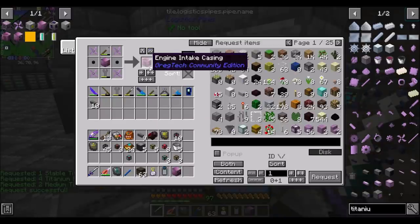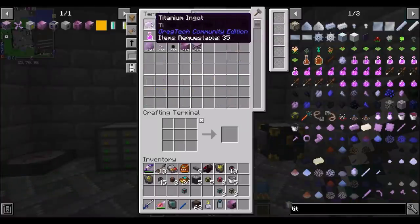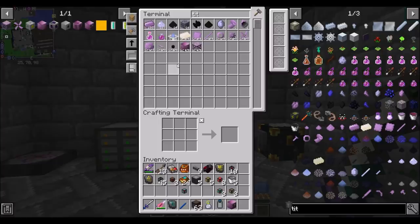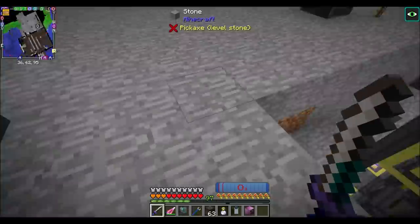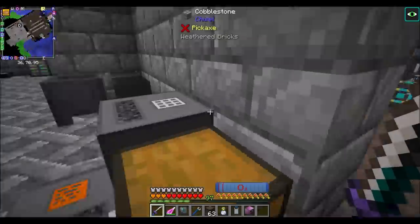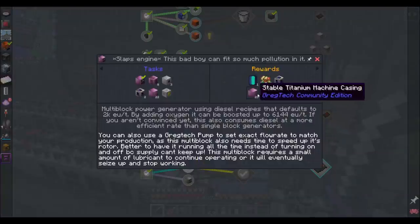Engine intake casing — not too shabby. Now, how am I for titanium? This is all titanium. Between episodes I kept requesting large amounts of titanium and throwing them into the system — we have a keep-in-stock of about 64 here. We've got a healthy amount. So we need eight of those. The big note here is that we get a big bunch of quest rewards. I'm hoping the rewards I get is enough to make a second engine — that would be awesome.